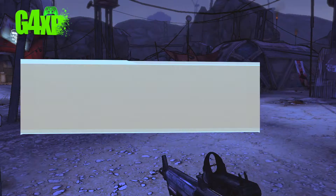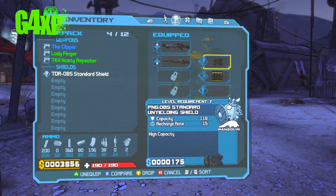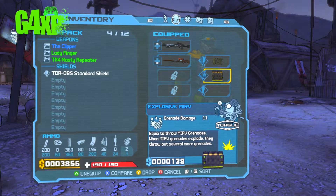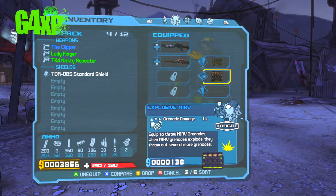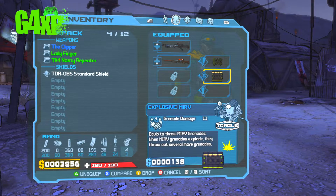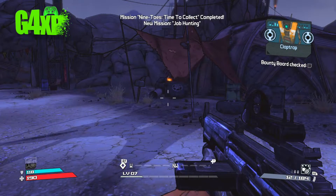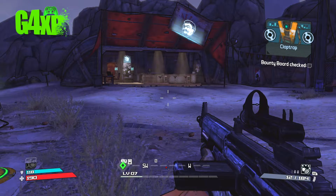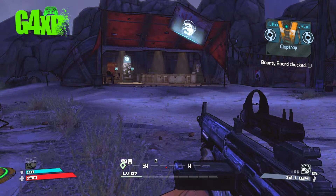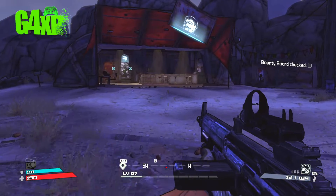So we've now got our grenade mod. You can buy these — this one actually throws more than one grenade every time you throw a grenade. Claptrap says: 'Equip that and you'll find your grenades are more powerful and equipped with special abilities. Always be on the lookout for new and different grenade mods to supercharge your arsenal.' Thank you, Claptrap.